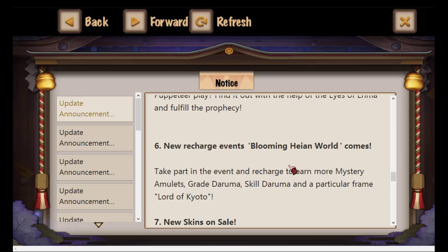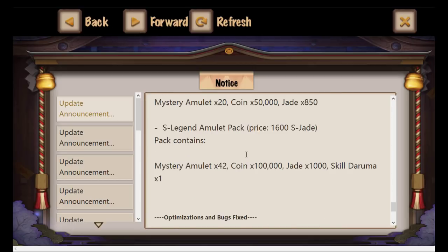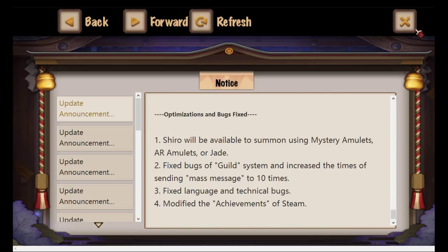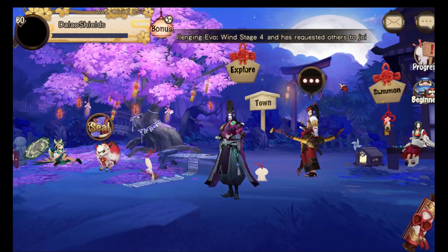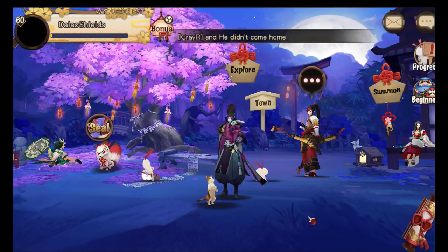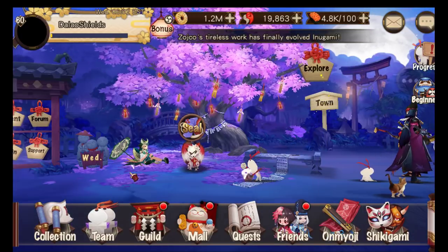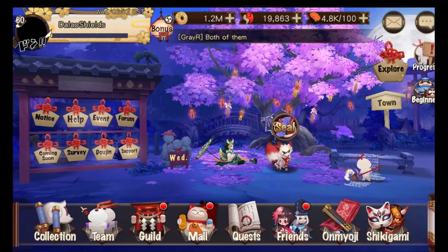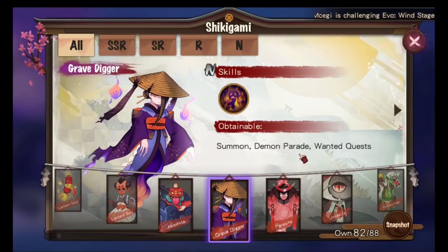There's also another pay-to-win recharge event, some skins on sale for Hanya and Ichimoku Ren, and some packs. I've stopped spending on the game after Mega allowed me to use his account, so I'll just use his account to satisfy my summoning cravings. My account will be super casual now. Let's look at the two new SSRs, which I will be doing a stream for after dinner.